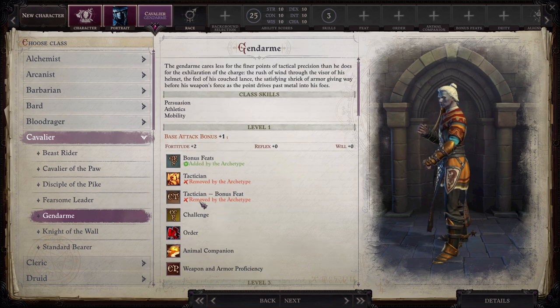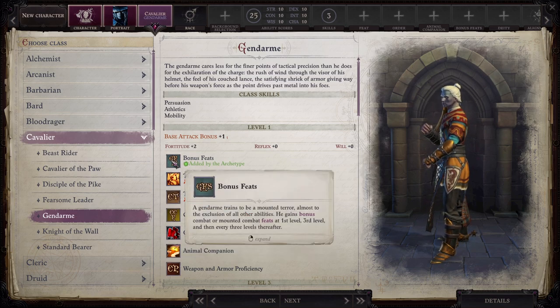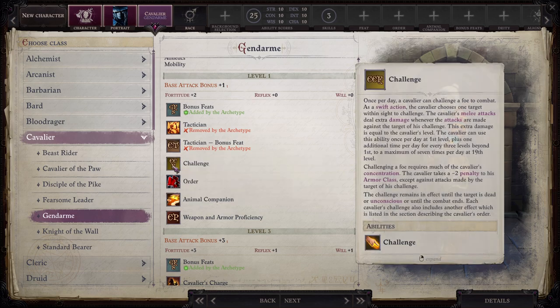The Gendarme loses Tactician and the bonus feats from Tactician, but instead gets a bunch of regular bonus feats. We're essentially a fighter — we get a lot of bonus feats. The Gendarme trains to be a Mounted Terror, almost to the exclusion of all other abilities. He gains bonus combat or mounted combat feats at first level, third level, and then every three levels thereafter.